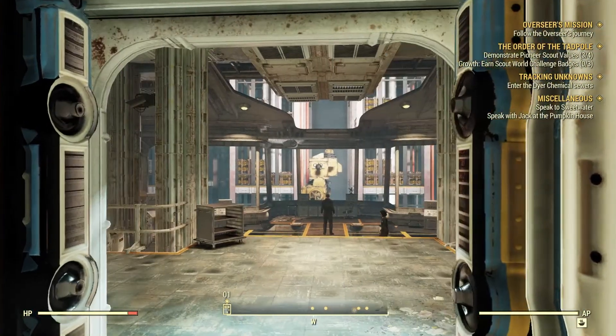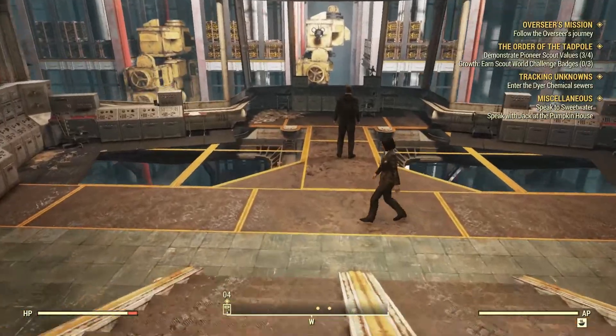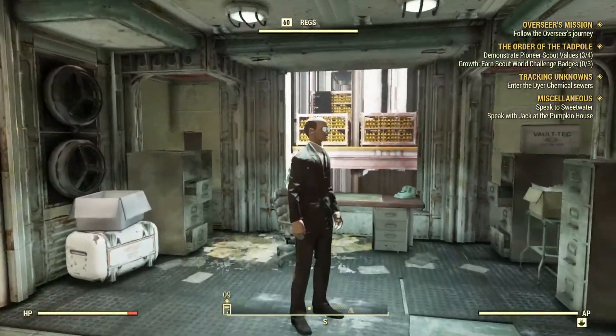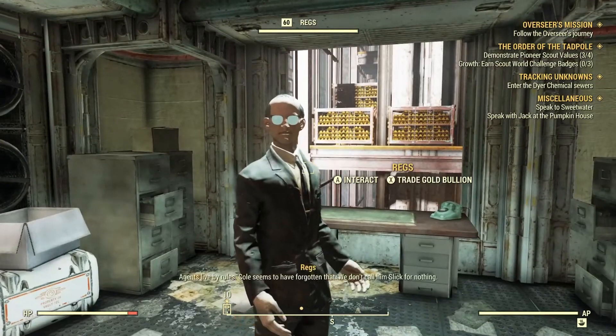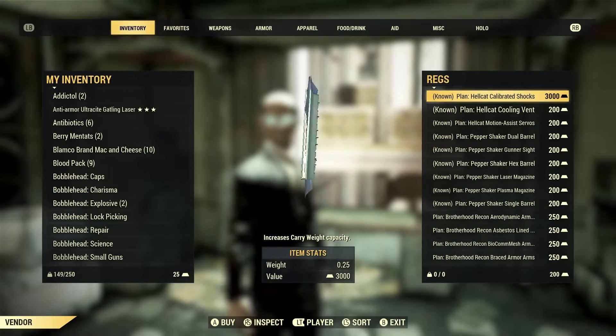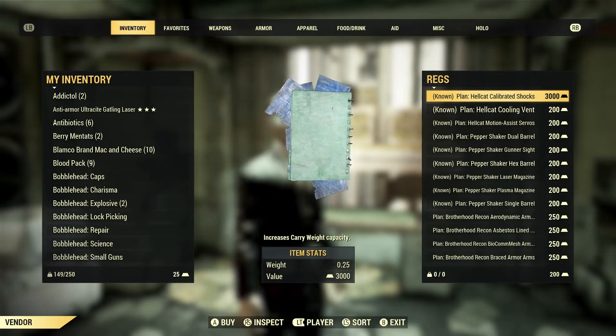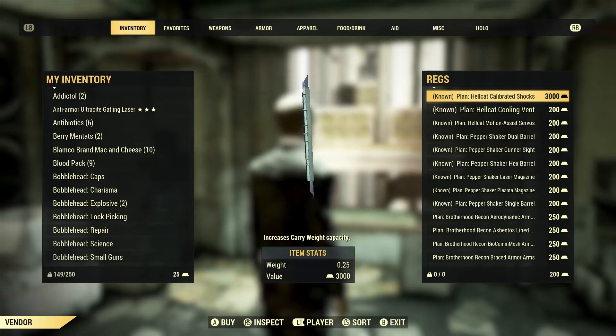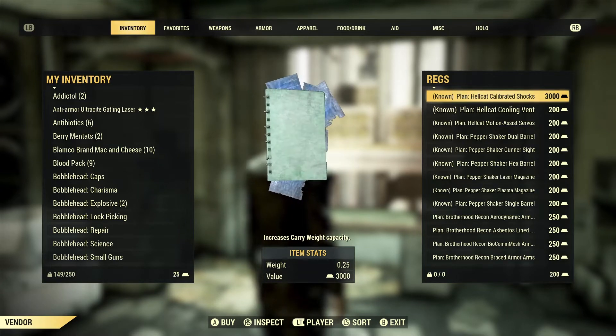To get to REGS, go straight out of the elevator, down the stairs, take a left, and REGS is right there. Here's what REGS has for sale. I'm using the Hellcat power armor on this character, so you see the Hellcat and Pepper Shaker at the top of the list.